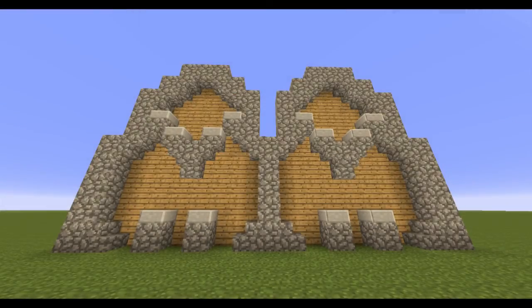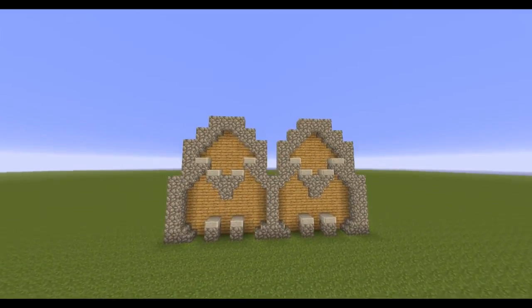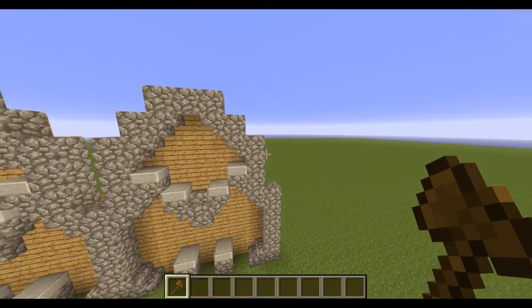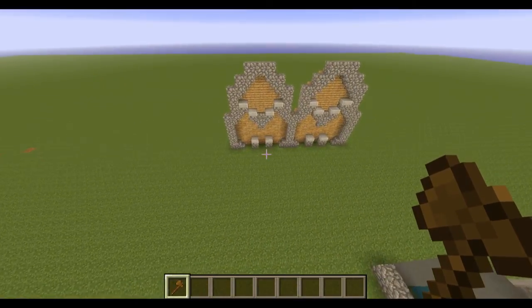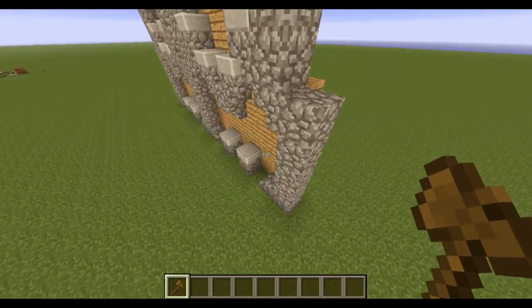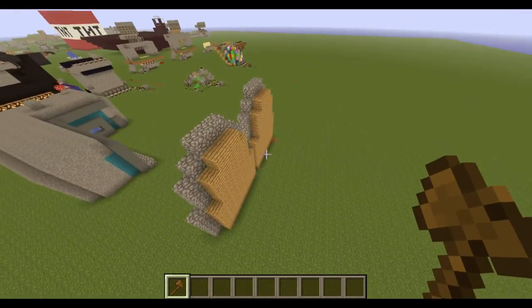What's up everybody, my name is TheQuad and today I'm going to be continuing on with my basic WorldEdit series on all these different commands. Previously I've shown you how to stack, rotate, copy, paste, and all that good stuff. If you are new to WorldEdit I would suggest checking out those tutorials, but today I'm going to show you how to make a wall.